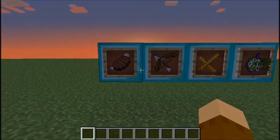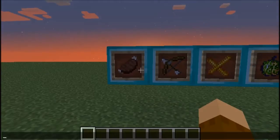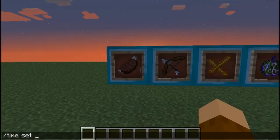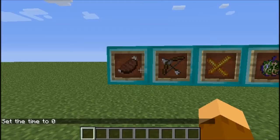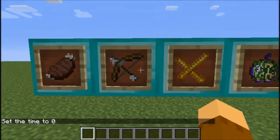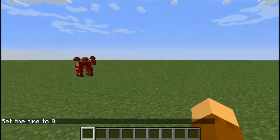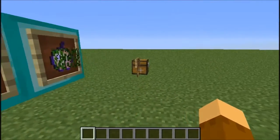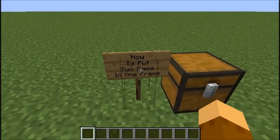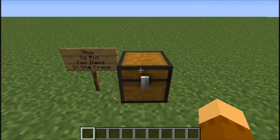Today we are doing another Quick Tips. Melvin, get your face out of here. Let's set the time to day here, have it nice and bright. And you see all these little items in the item frame? Whoa — there are two items in one item frame! Melvin, that's pretty wild. So today, I'm going over how to put two items in one item frame.